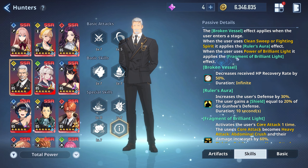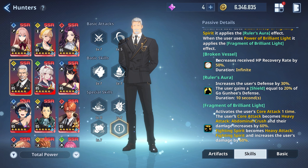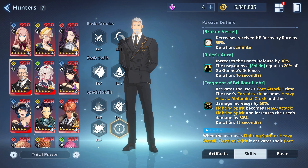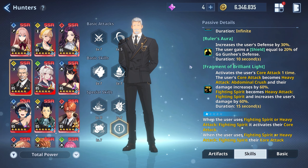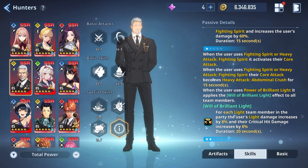So here we go — Gogunhe A0. The broken vessel effect applies when the user enters the stage; when the user uses Clean Sweep or Fighting Spirit it applies the Ruler's Aura effect; when the user uses Power Brilliant Light it applies the Fragment of Brilliant Light effect. Broken Vessel decreases received HP recovery rate by 50% with infinite duration. Ruler's Aura increases the user's defense by 30% and grants a shield equal to 20% of Gogunhe's defense. Fragment of Brilliant Light activates the user's core attack one time and increases damage by 60%. This is very strong even at A0.